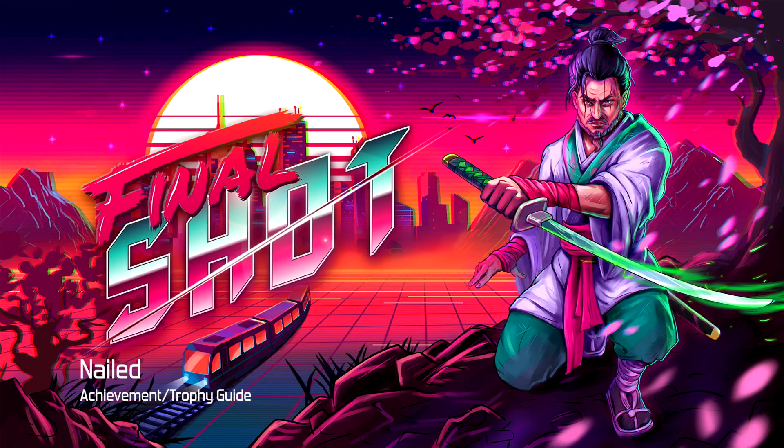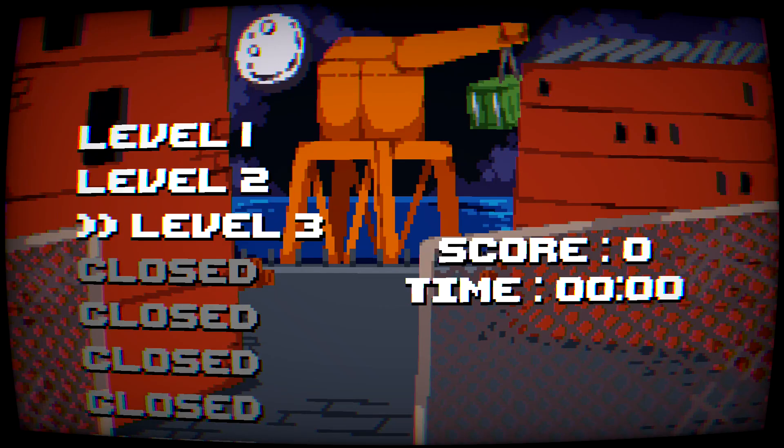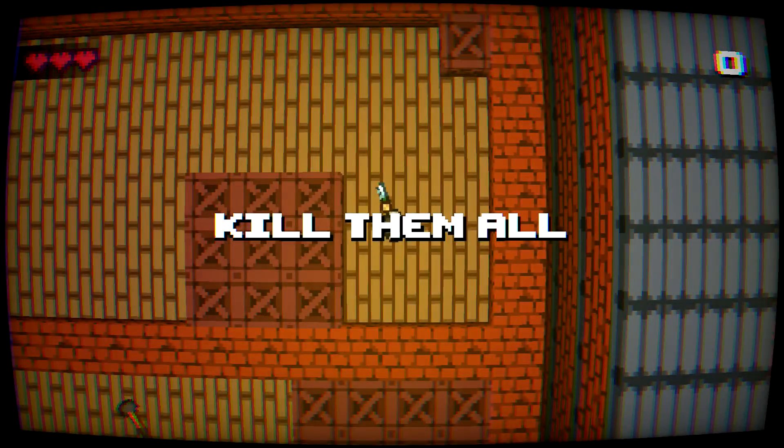Hey everybody, it's here from GimmieAct.com. Here we are today back in Final Shot going for the Nailed Achievement. This is to get a kill with the Nail Gun. You can find the Nail Gun first in level 3, so make sure you load that one up.